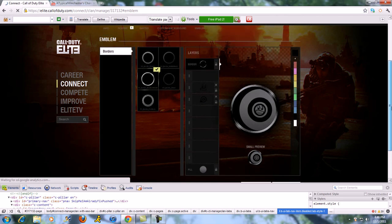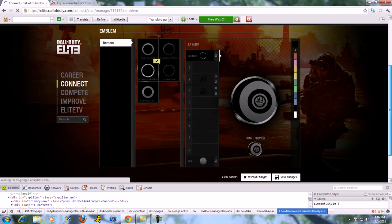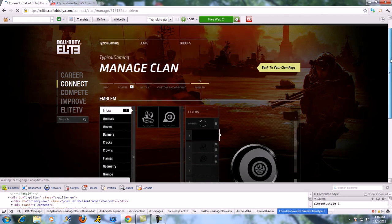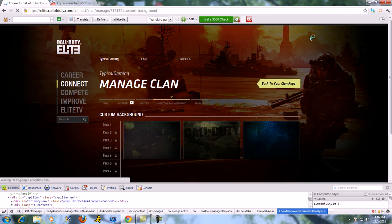You don't even need to get to the right level to unlock it, you can just do that. Everything's there — all these things. And that's it for that one. If you want to do the background — the custom backgrounds — that's for this whole thing right here, the background for the web page.